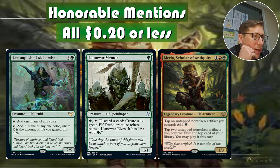Lanawar Mentor: for one green, a 1/1. You can pay a green and discard a card to create a 1/1 green Elf Druid creature token named Lanawar Elves, which has tap to add one green. So you can discard a card and just start making tokens that generate mana.